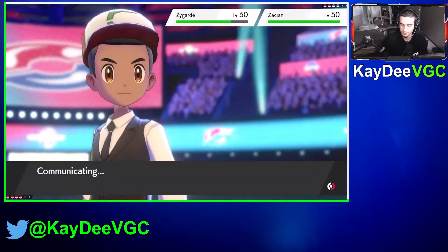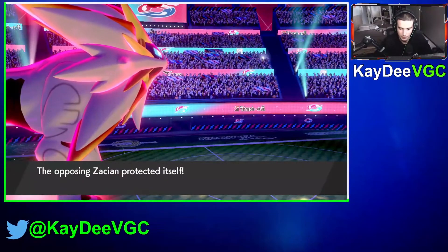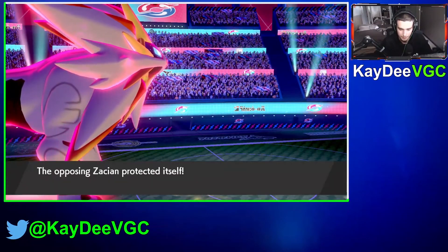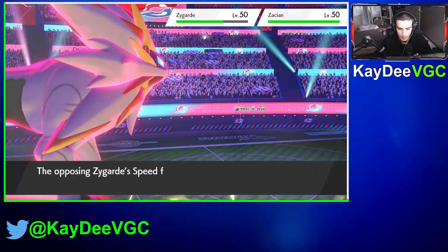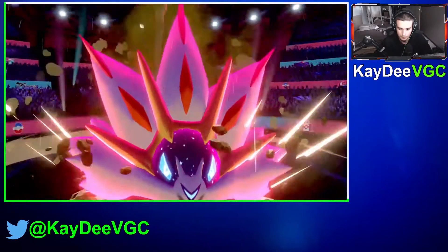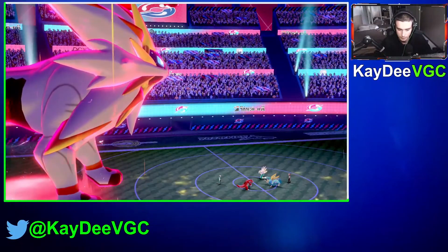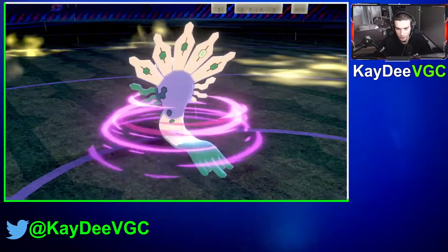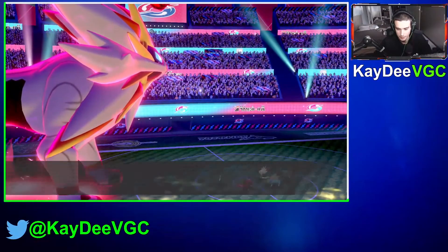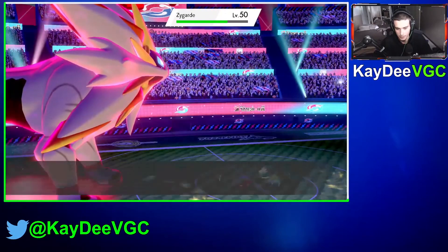Coil again. He doesn't know we have Eternatus in the back. One Dynamax Cannon and you just end up dying. Who's this last Pokemon going to be? Zacian — it is. Actually going to protect here. I don't want to activate the ability until we get the turns off. Try and get as much damage on Zacian as we can and drop the speed of the Zygarde. I guess he doesn't know we have Zygarde in the back.